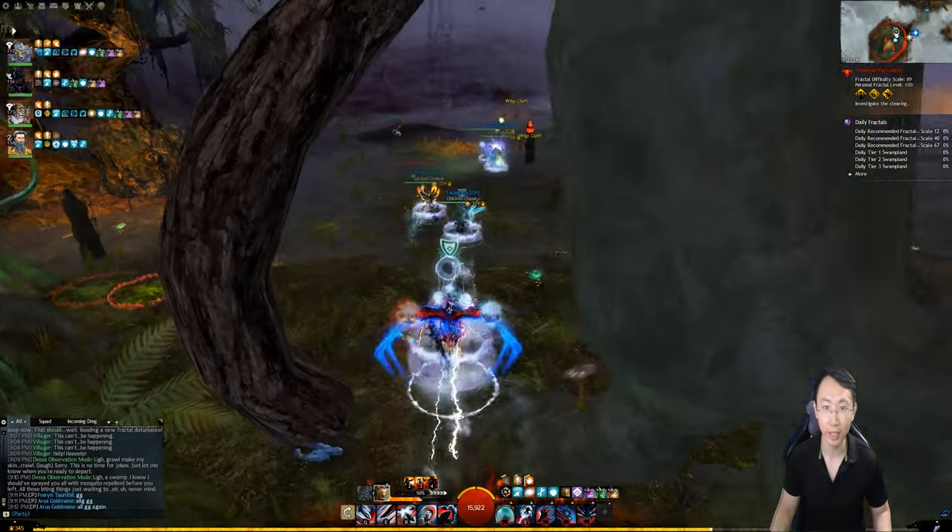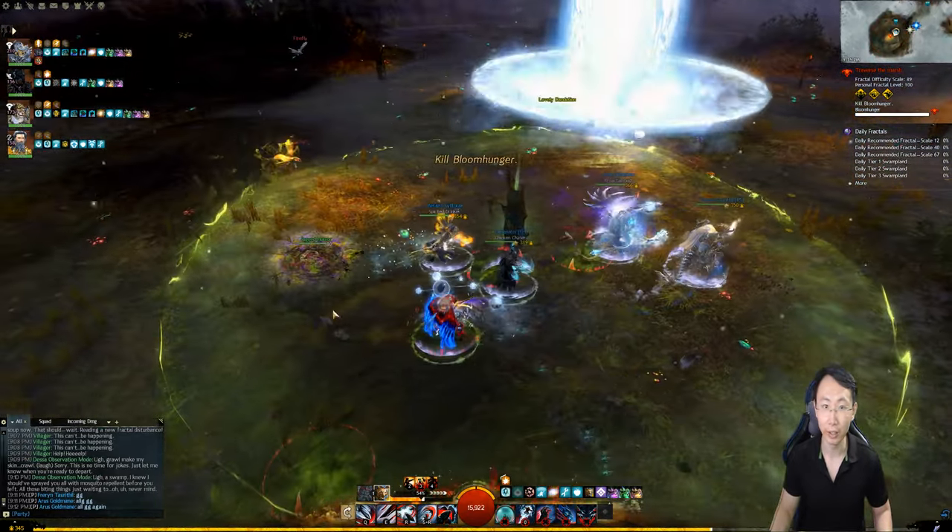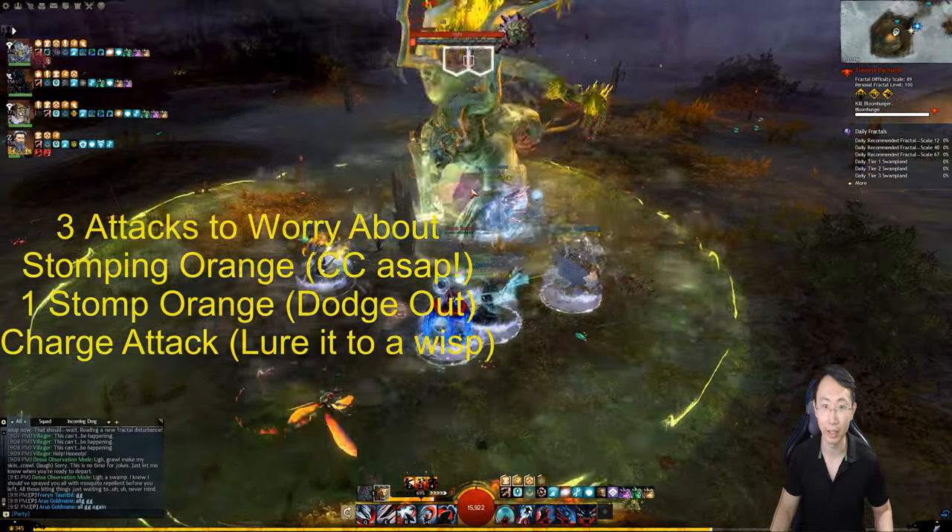You want to grab your mistlock sanctuary and then come over here. You grab the light bulb over there, put it into this, and then it will form this green barrier here — not barrier, but this thing.